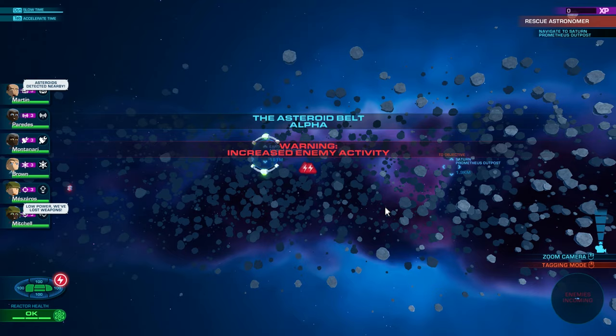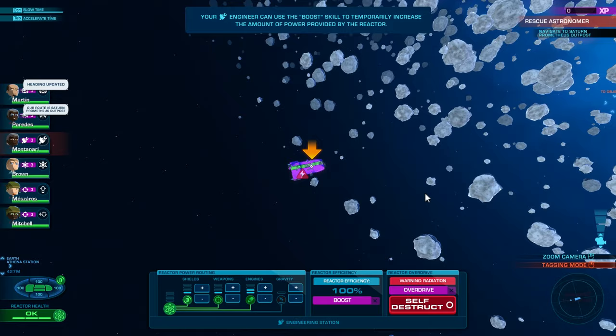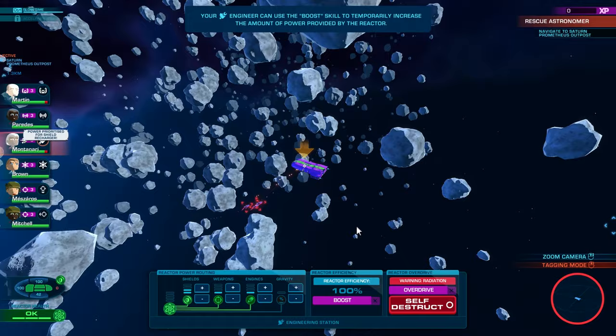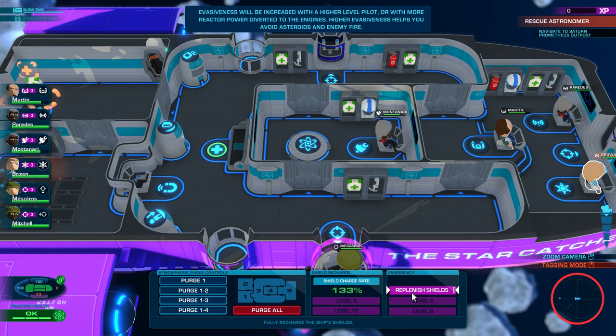That's where we've got to go — through the asteroids. We've got shields on, weapons on, double engines, gravity is down. The sooner we get through here the better. Here they come already — one, two, three of them. Drop the engines, bring the shields up. Let's get some special abilities going — focus fire on, and let's call in some fighter support as well.